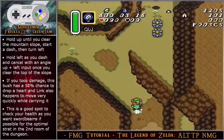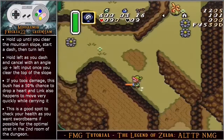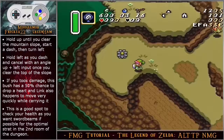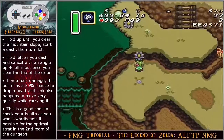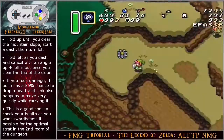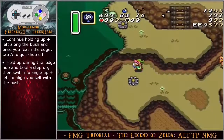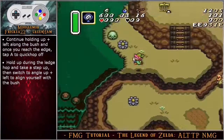Hold up until you clear the mountain slope, start a dash and then turn left. Hold left as you dash and then cancel with an angle up left input once you clear the top of the slope. If you took damage, this bush has a 50% chance to drop a heart, and link also happens to move very quickly while carrying it. This is a good spot to check your health, as you want sword beams if possible for the optimal strat in the second room of the dungeon. Continue holding up left along the bush and once you reach the edge, tap A for a quick hop off.